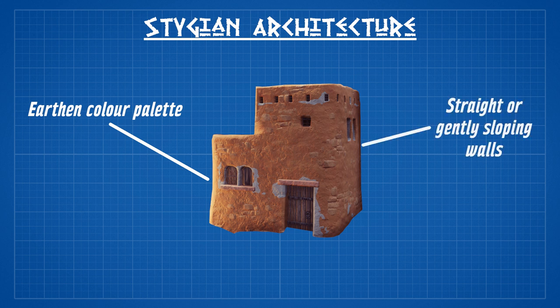The second is that the walls were always either straight or gently sloping, often without any exterior elements like buttresses or footers. Gently sloping walls are not really possible in Conan Exiles, but straight walls are of course the simplest form of architecture.